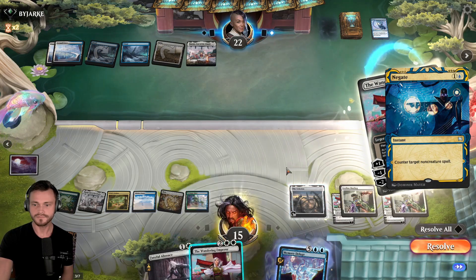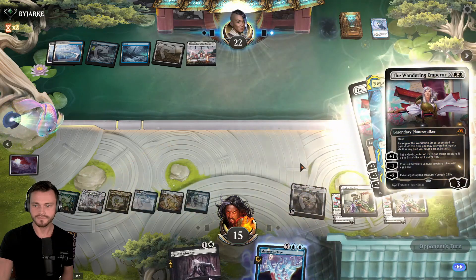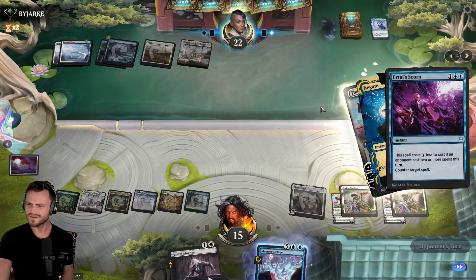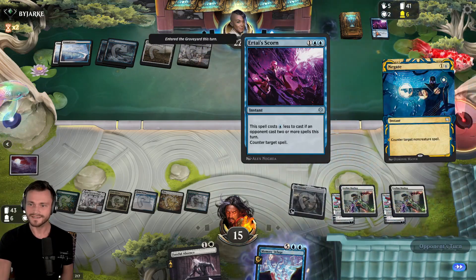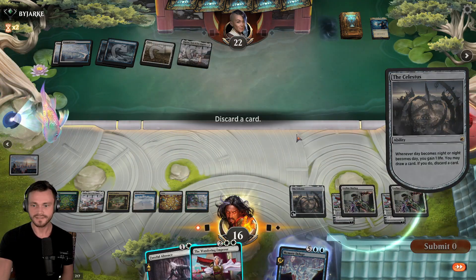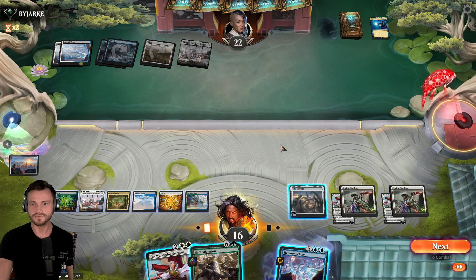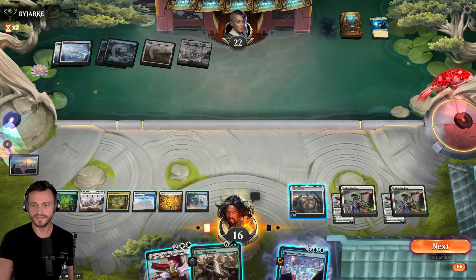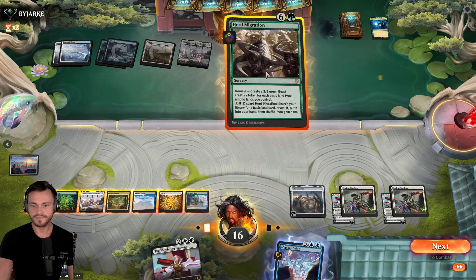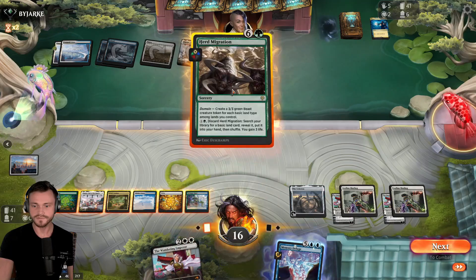Negate. Go ahead and drop the second one. Could very well have another counterspell. Another Emperor is pretty good. Drop you off. That's strong as well. I think we dropped that on them. We don't have the counterspell to back it up though. Deluge is really good. If you do this, they probably just sweep it up. But they're probably not filtering for sweepers, so maybe we'll be okay with this.